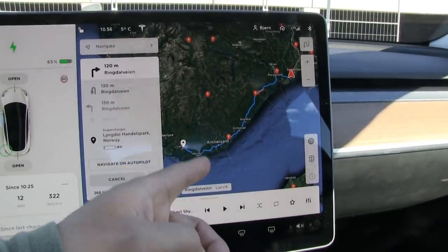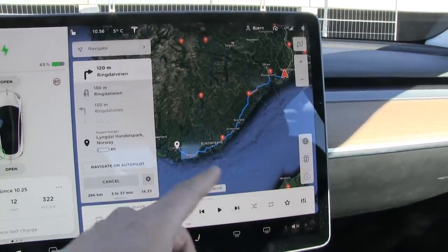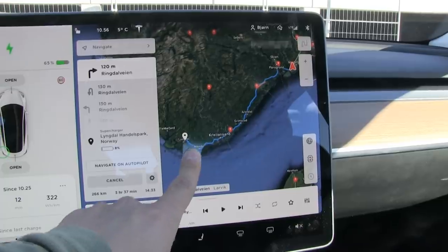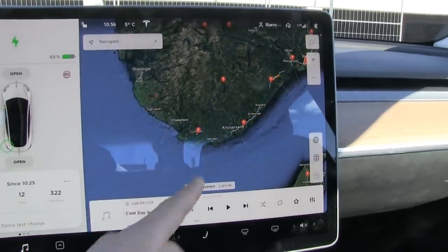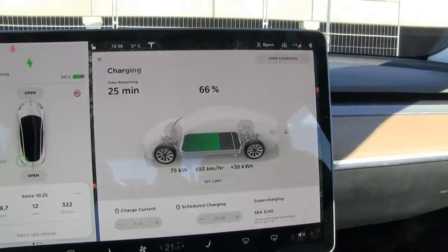The best deal is usually to charge to about 70–75% if you can skip one charger. If there are no other chargers and you have to stop anyway, then it's a different story. But you don't have to overcomplicate this — you can just follow the car's navigation and it will recommend the charging stops for you.